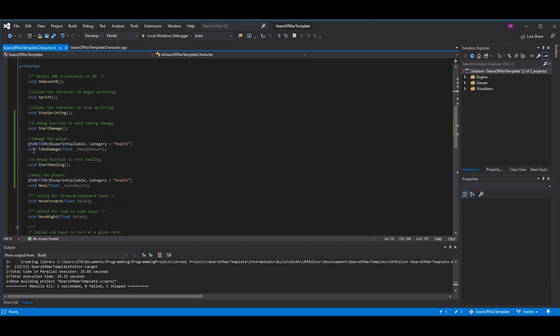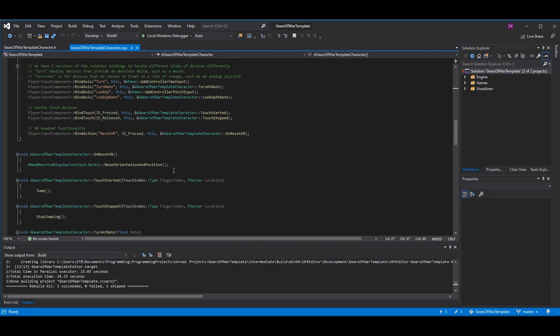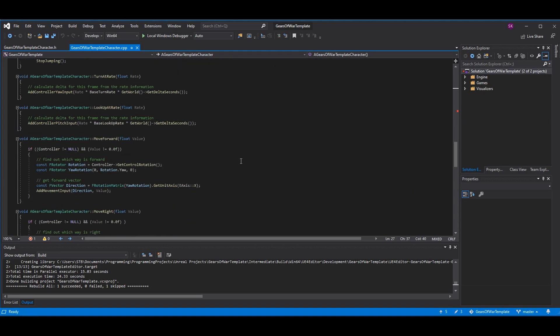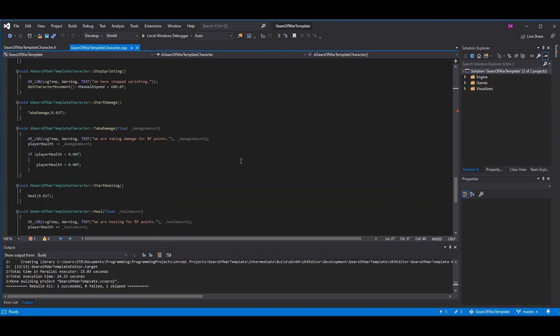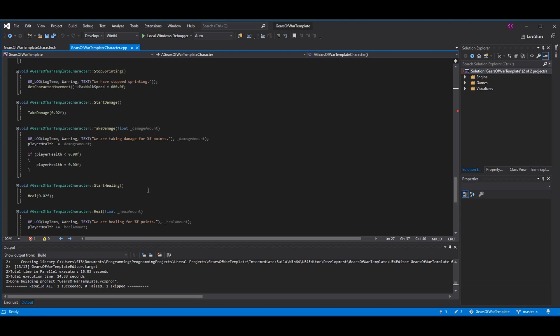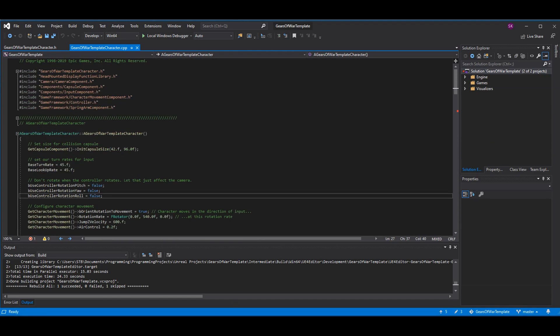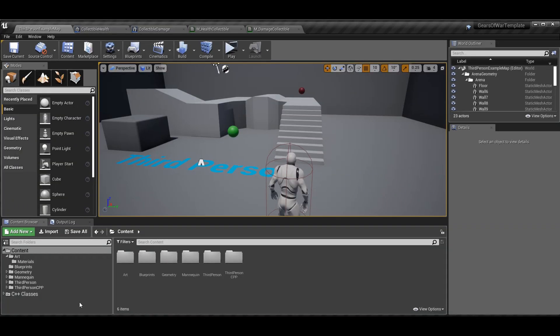These are the same functions we made last time — just void TakeDamage and void Heal. It's basically taking the health that you have, subtracting the damage or adding the healing amount depending on which function it is. The StartHealing and StartDamage functions were the debug functions where you could press a button and test out the functionality, but we know it works so we don't need those anymore. That's all we're doing in terms of code for today — the rest is in blueprint.